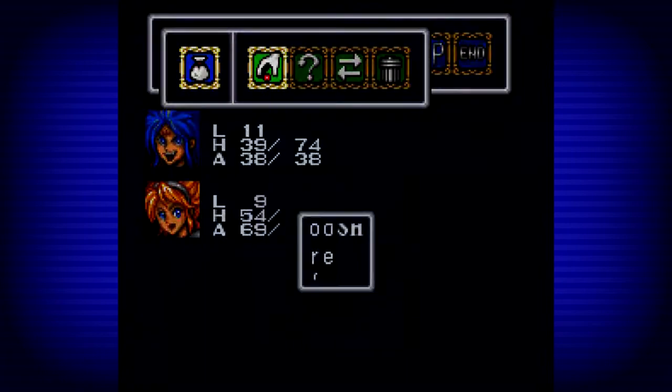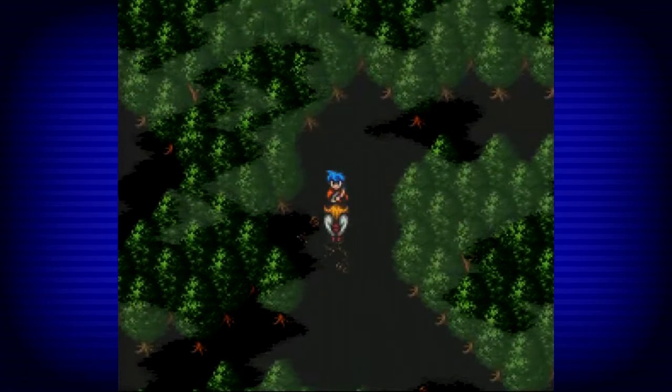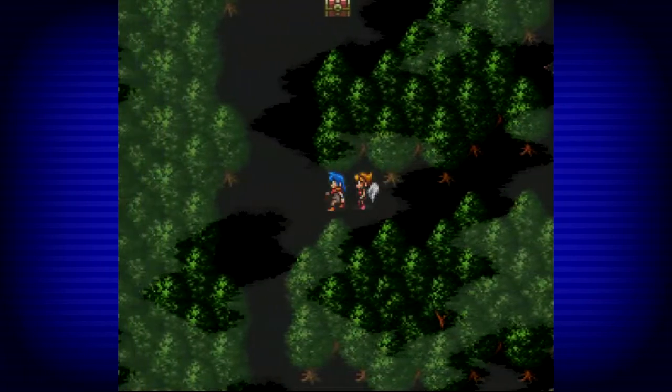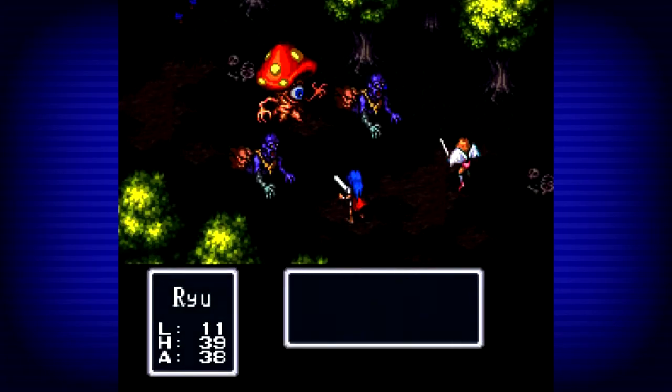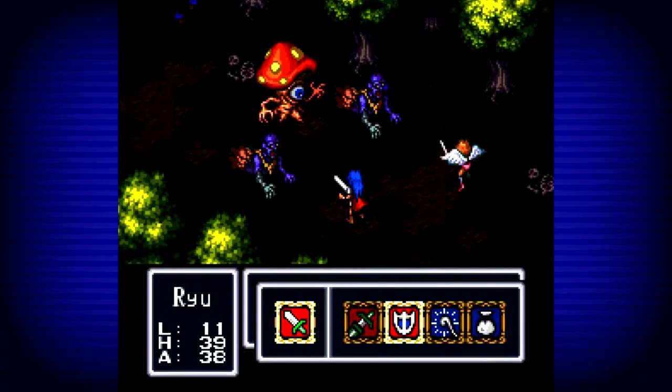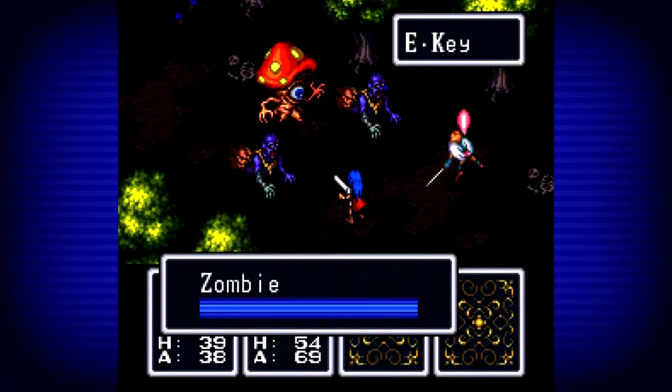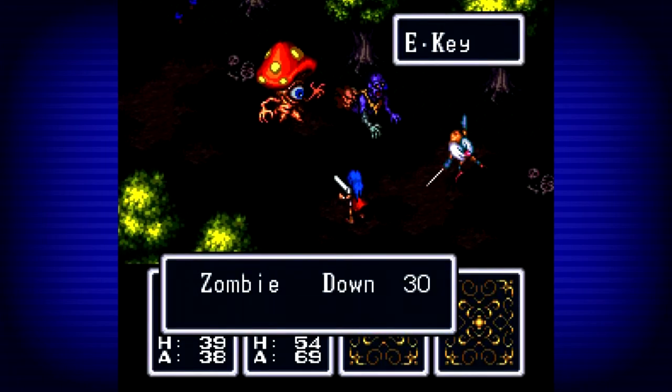One more battle and then we'll use the marbles again. An unopened chest up there. Very much the same — you don't need Ryu, you just need to use the E key. Eventually that E key is not going to be very effective.